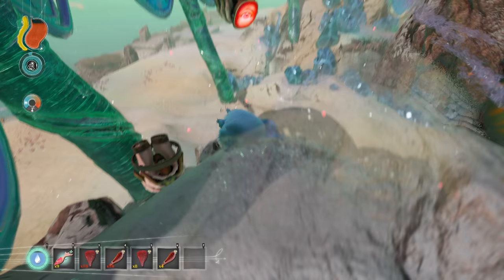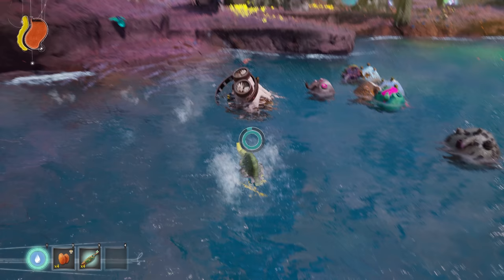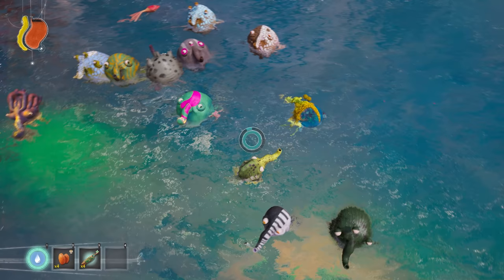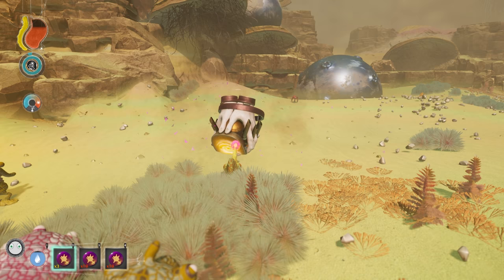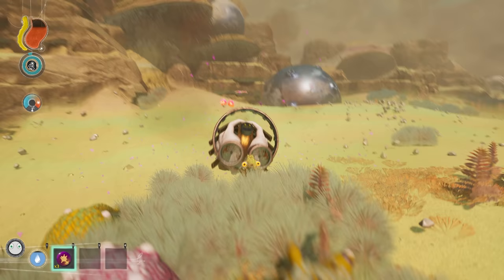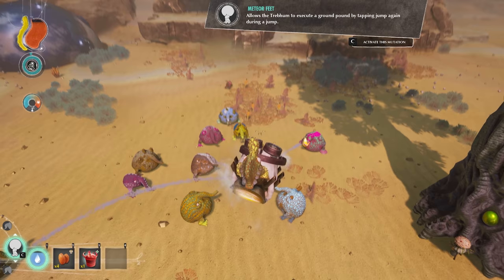Disabling a Witness over water is your best choice because once they are in the water they can never turn back on and will slowly die. Somehow the Witness is extremely resilient to bombs — it takes zero damage from big energy bombs. However, it can be killed by other mutations such as the real body and meteor feet.